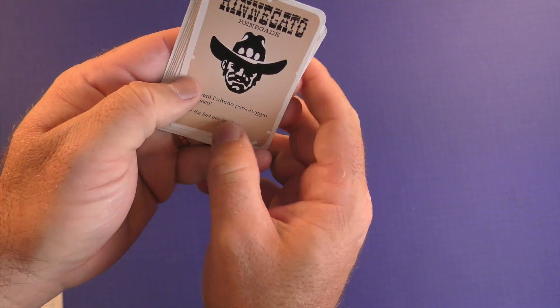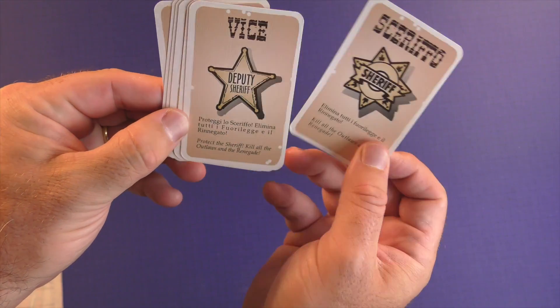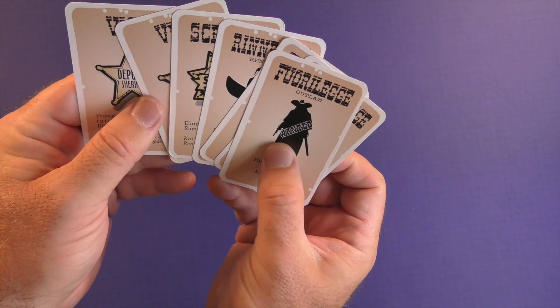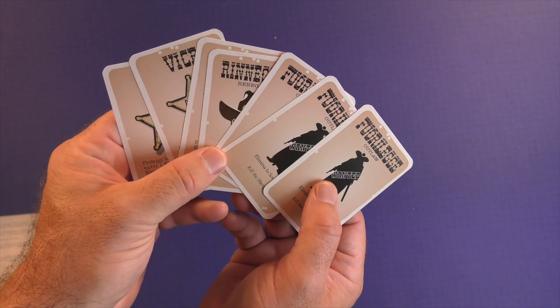The winning conditions are printed right on the card. The renegade tells you: be the last person in play. The sheriff says: kill all the outlaws and the renegade. The deputy says: protect the sheriff and kill all the outlaws and the renegade. The outlaws say: kill the sheriff. If it's not your winning condition, then it's your losing condition.